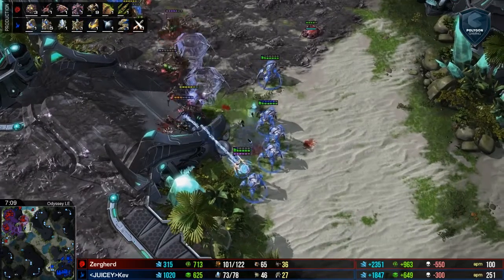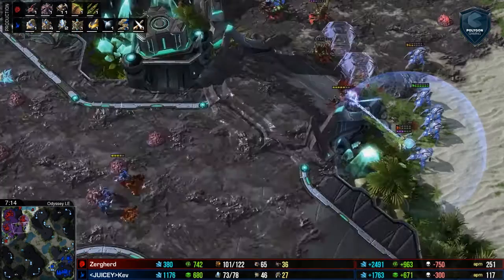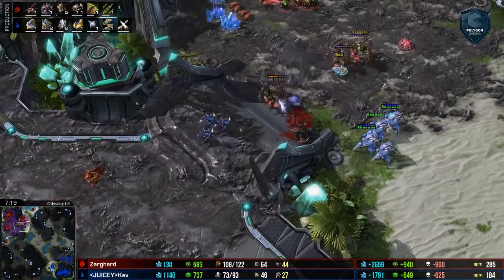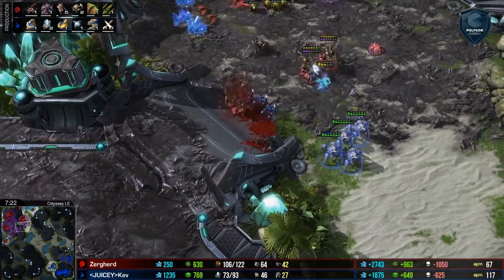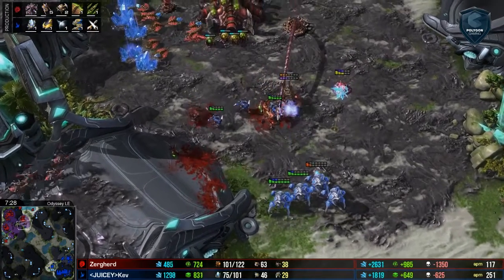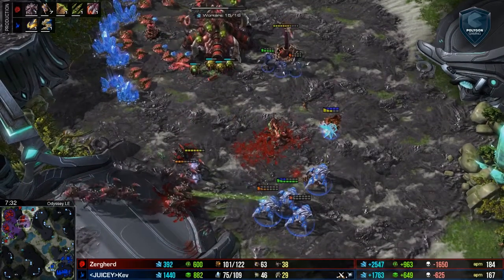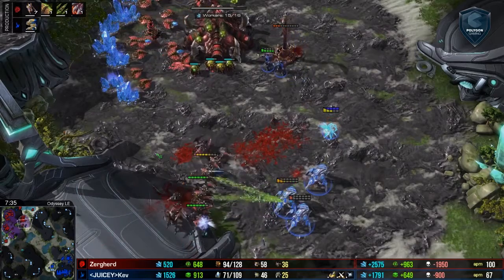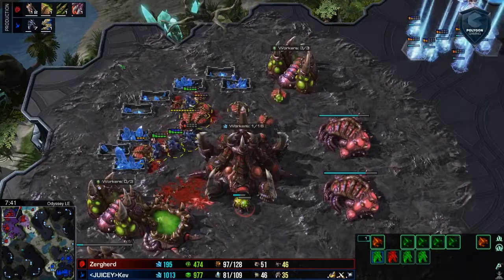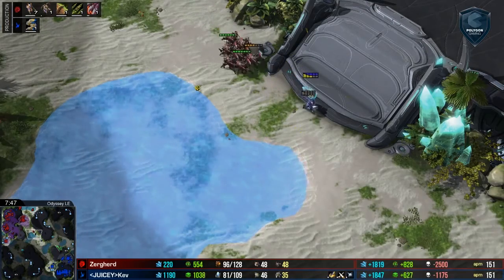Back to this attack — some decent transfuses going off, sentries falling, and that's really the backbone. Stalkers do a lot of damage, but they're kind of glass cannons in their own right. The zealots behind are actually choosing to take out creep tumors instead of participating in this fight — he could have killed off most of these Queens had the zealots been there to soak damage. Not the best control by Kev, and his macro back home is also slipping: 1300 minerals, almost 900 gas. He does have Charge completing, and we see a 17-worker advantage — 16, 15 — that's falling slightly in favor of Zergherd.